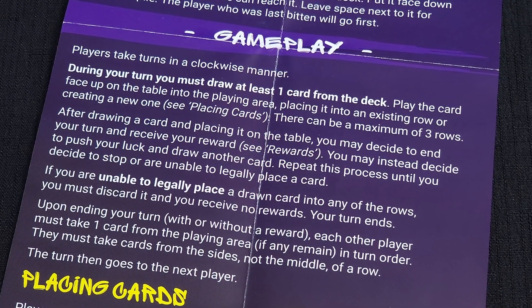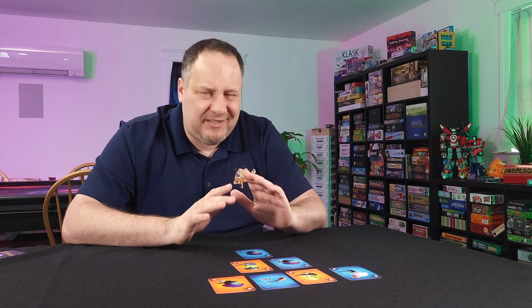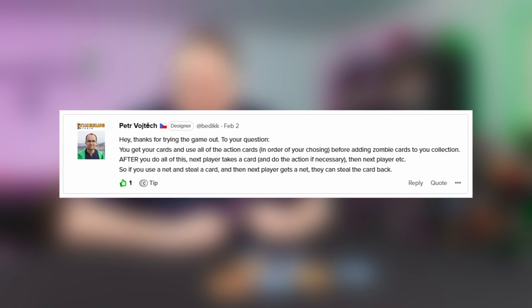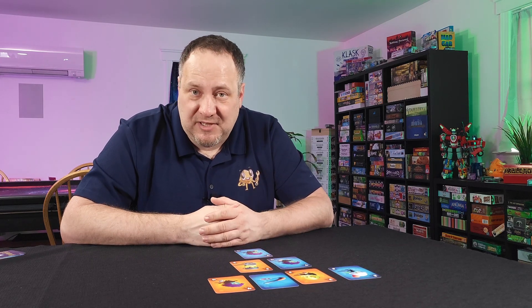The biggest issue is the rulebook. A player takes a row of cards, resolves action cards, then takes the remaining cards into their collection. After that, other players get to take one card, resolve it if it's an action, and add it to their collection if not. But the rulebook doesn't really cover that order of operations. I had to ask on BoardGameGeek and thankfully got an answer from one of the designers. I've always believed lighter games need rock-solid rules, because this is the kind of game you'd buy at Walmart, and those folks don't know to go to BoardGameGeek to resolve questions.